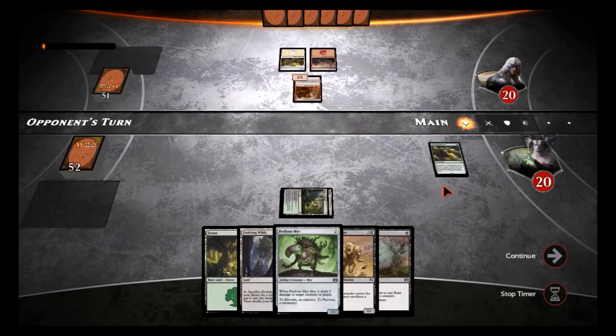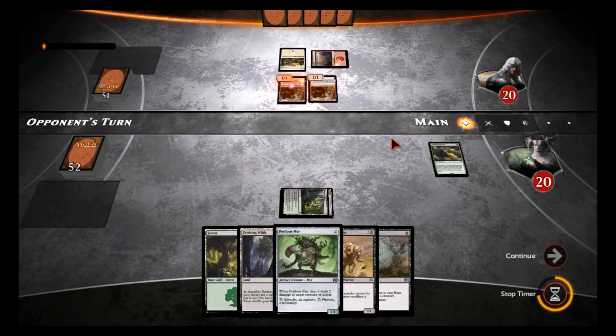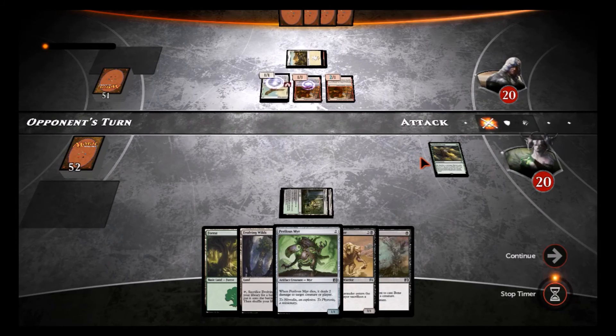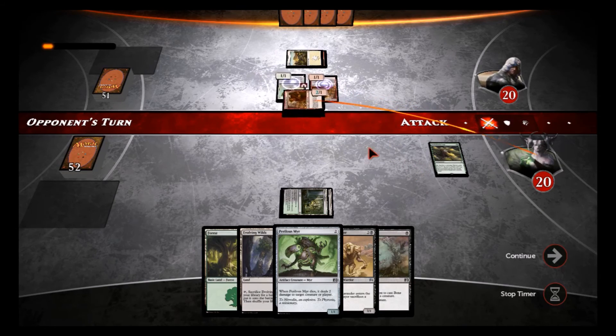It's red and white so it might be enchantments — might be a Boros enchantment deck, he's gonna get a bonus there. So it's a weenie aggro deck — we have ways to deal with you. Come on, hit me for two, that's fine.